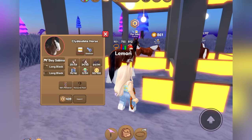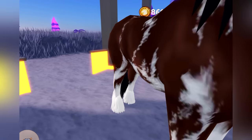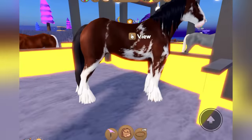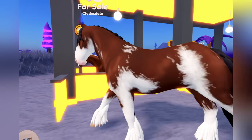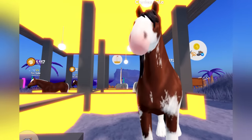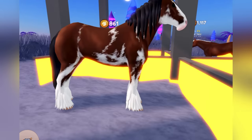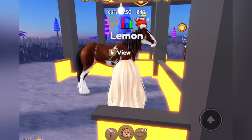This one here is the Bay Sabino, and I believe this is the new Clydesdale coat they added. This one is super cool looking. Here is this horse — as you can see, there is a bunch of detail in these remodeled Clydesdales. I love how they have a bit of a pink mouth — I think that is just so adorable. So this is once again the Bay Sabino coat on the Clydesdale.